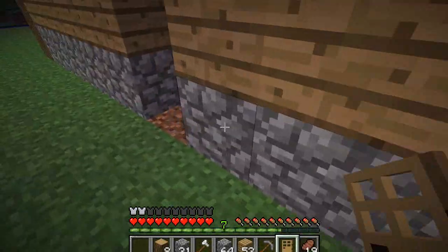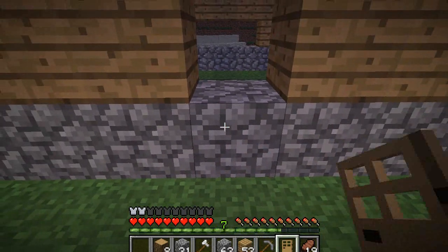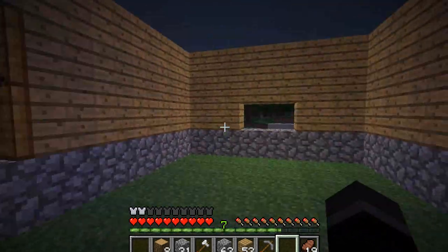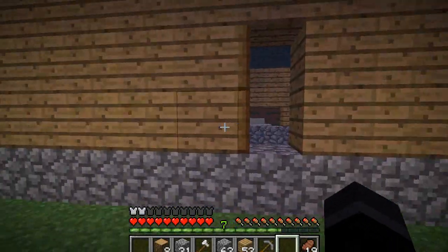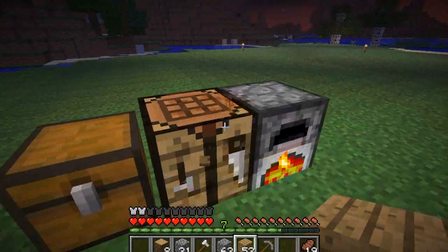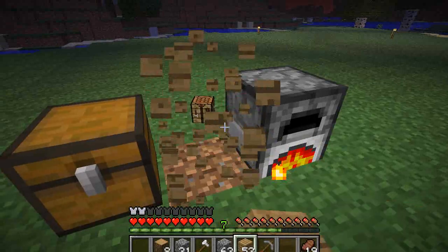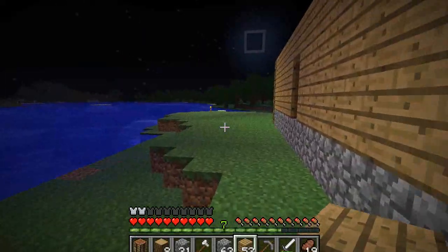Then we're going to go ahead and start smelting down our sand to get some glass. Let's put our door up. I'm going to raise this — this is going to be the floor. So this will be our little shack right here. I'll alter this a little bit later on.